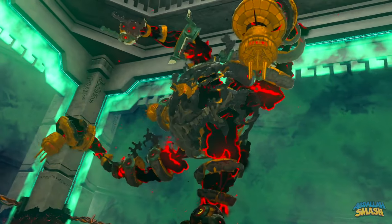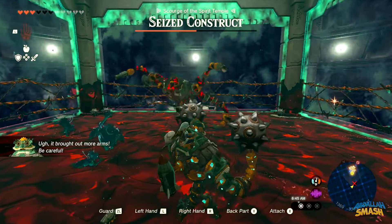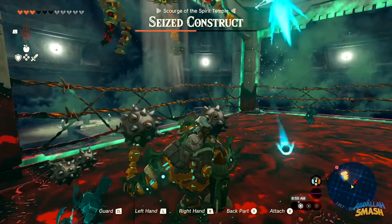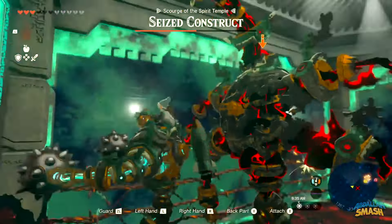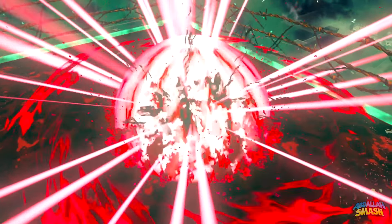Continue hitting it until it reaches 50% health for phase two. The next phase is a little harder due to the fact that the seized construct has all the available weapons to attack you with, so try to stay as close to underneath it as you can so you don't get hit by the cannon blast. It'll eventually run out of ammo and land on the ground, which will be your perfect chance to punch him into the ropes. Be patient and aim your punches, and proceed to knock his HP down to zero and watch him blow up. Take your heart piece and continue your adventures.